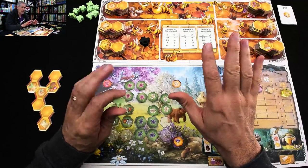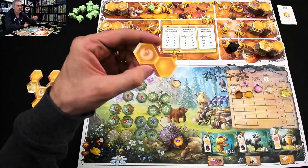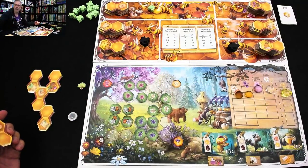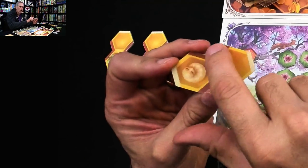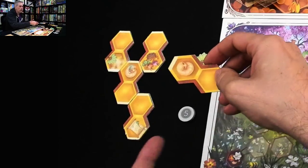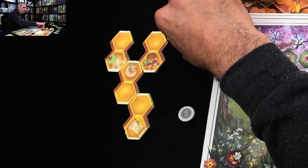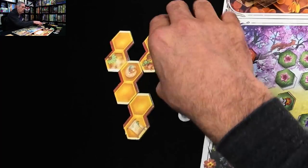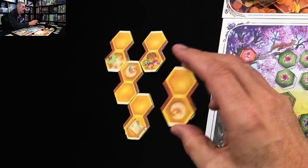So where am I going to go? I think this is going to be a pretty standard opening move for most players. I'm going to come over here and grab one of these larva tiles, which means I can grow more workers. Now I've got to add it to my hive. The main rule about expanding your hive is that new tiles have walls — dark walls, light walls, and open spaces. You always have to put them down so that open spaces match other open spaces. This restriction ensures that over the course of the game, I'm going to be making a tight, natural-looking honeycomb.